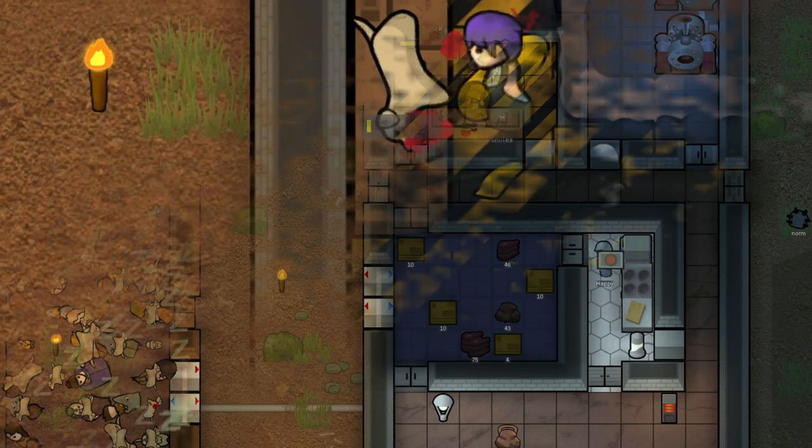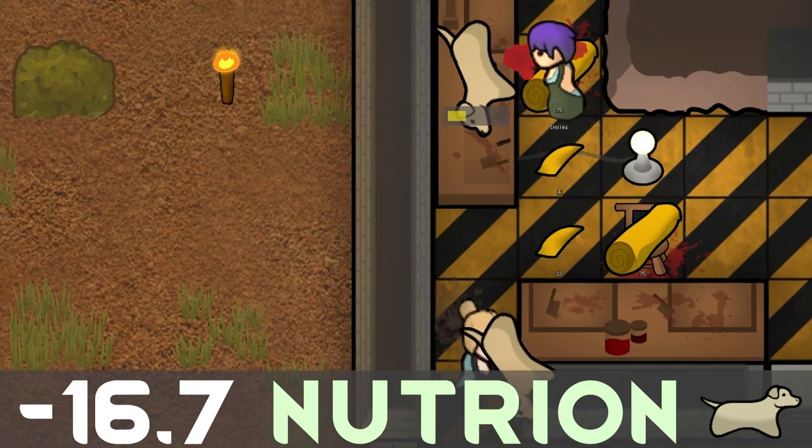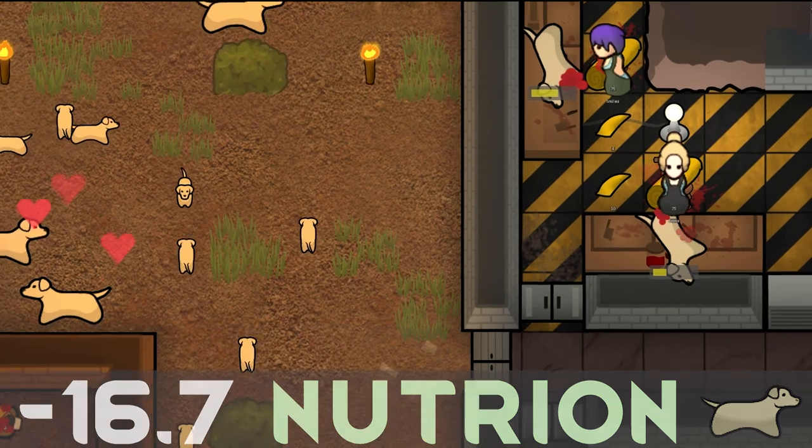Using the same calculations as before, adult labs are a net loss of 16.67 nutrition, with their cuter counterparts being a net loss of 3.93 nutrition per litter. Now that's pretty shit, but what about huskies?